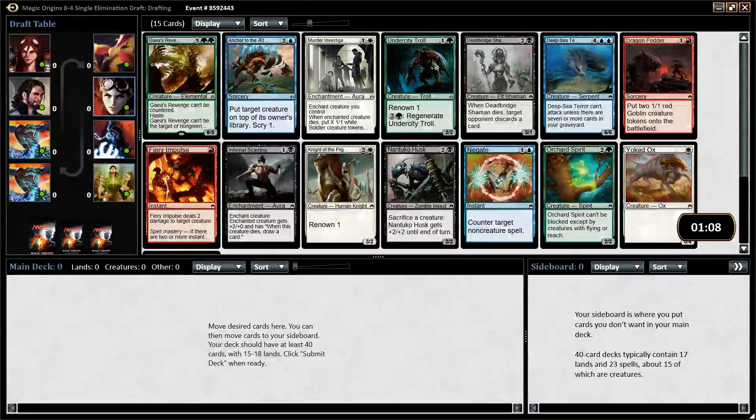Hello everybody, this is David with Second Main Phase, and we are back with another Magic Origins draft. This pack is pretty sweet. We've got a Gaea's Revenge as our rare. Anchor to the Aether and Undercity Troll are both very strong commons, and Fiery Impulse is probably the best common, or at least one of the best — certainly the best red common. So those are the four I'm looking at.